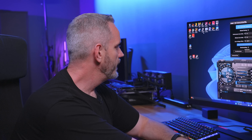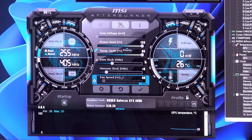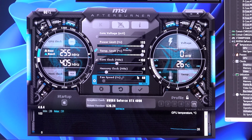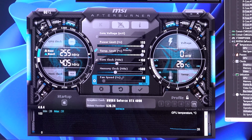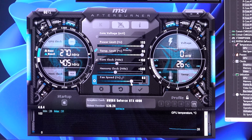We're going to be using Cyberpunk for today's video. First, let me max out the power limit at 133, temp limit at 88, do a 150 MHz overclock on the frequency, and go with something like a 500 MHz overclock on the RAM.